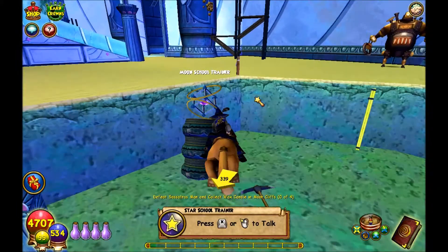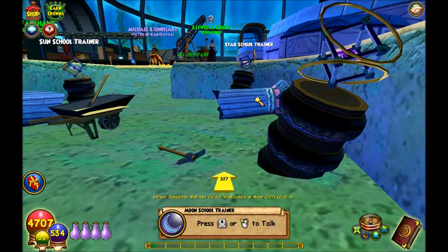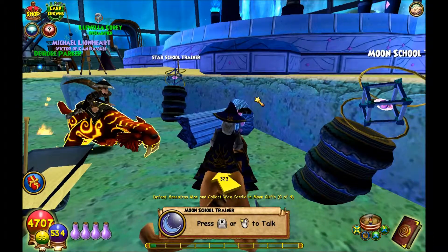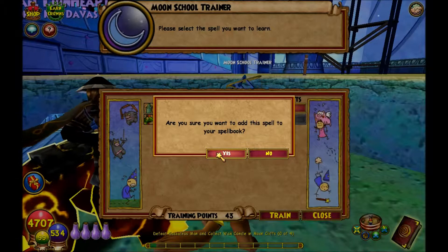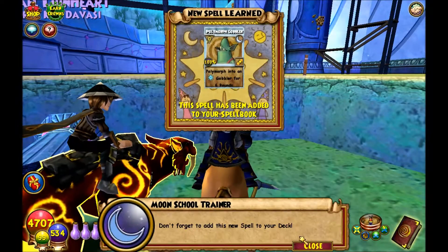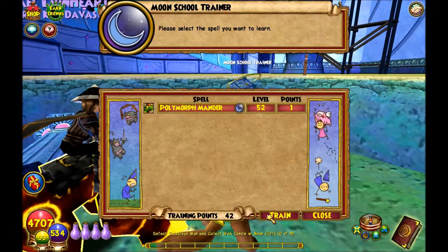We're going to come here to the first moonstool right here, and we're going to grab the two polymorphs that are here, which is the Gobbler, and then we also have the Mander.